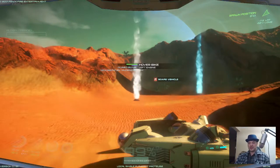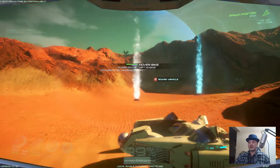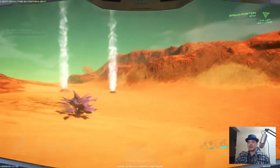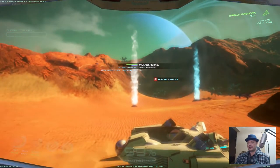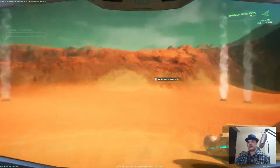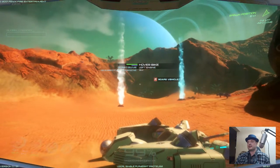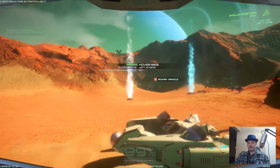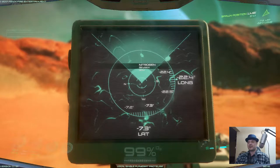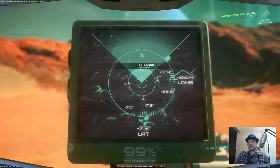So now I'm going to show you where the oxygen and nitrogen gas deposits are — gas geysers. In the distance there you see white ones and sort of blue cyan coloured. The white ones are the nitrogen ones and the blue ones are the oxygen. The actual location is minus 7.3 latitude and minus 22.4 longitude.